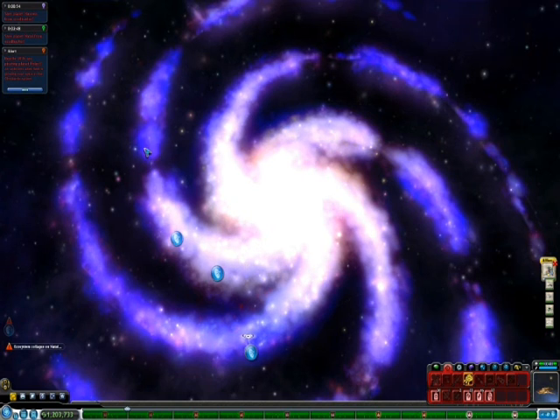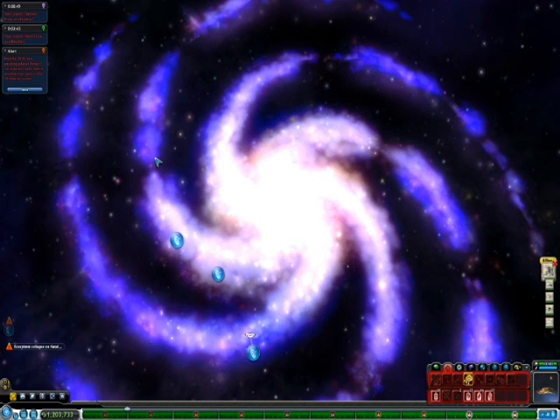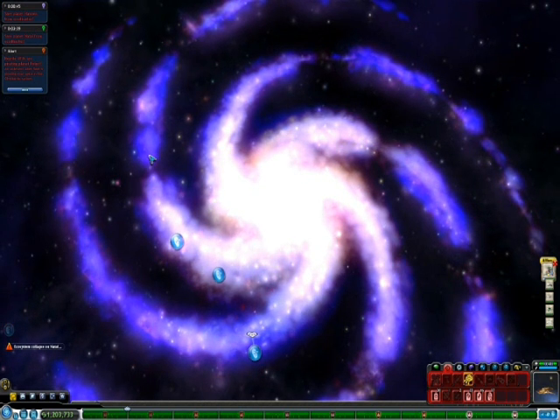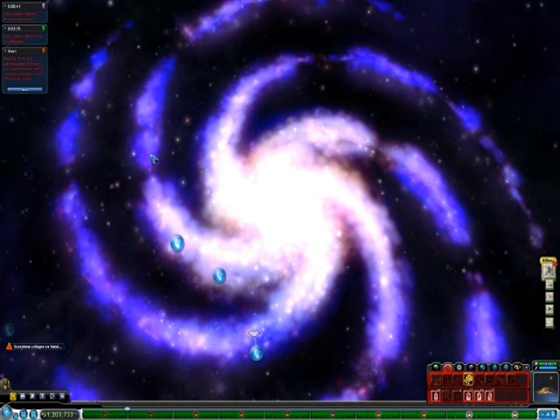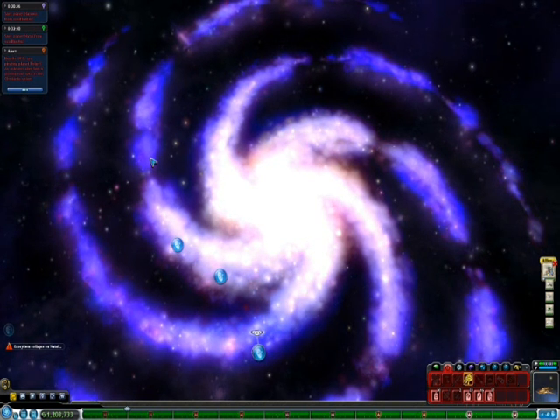The area you're looking for is the first little bulb after the arm breaks — the very key is getting right onto the bulb there. The Sol System lies close by there. There's a wormhole that we'll be going to that really makes finding it easier, and should be the same name for everybody, I hope.